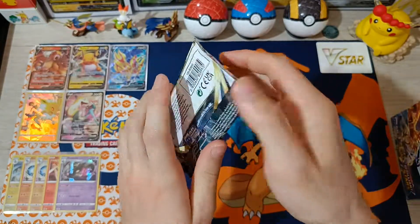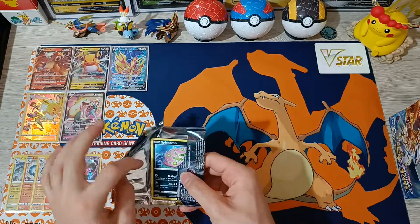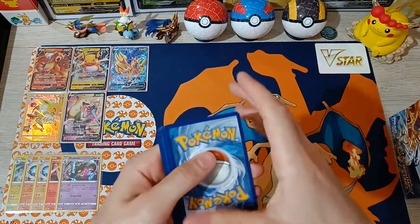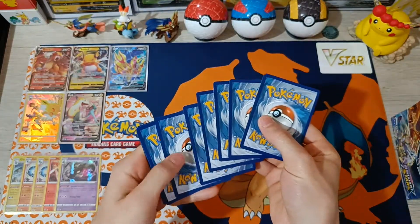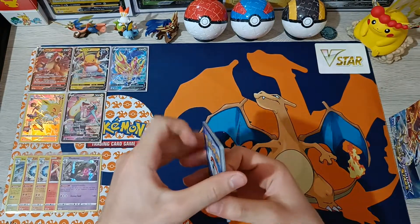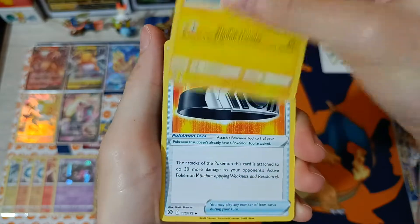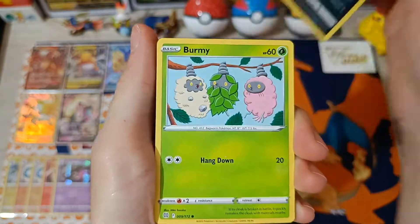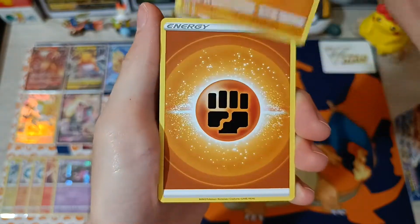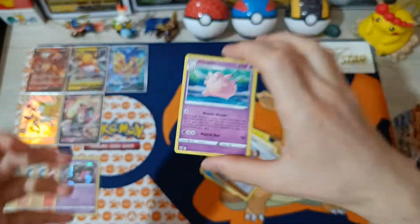Number 15, let's go! Cards: Sigilyph, Pachirisu, Choice Belts, Spiritomb, Burmy, Impidimp, Staryu, Riolu, Energy, Reverse Gloria, and Clefable non-hollow.